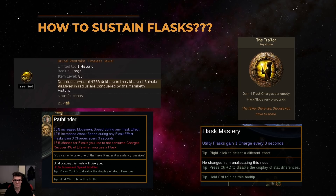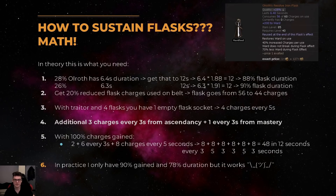We do this by the Traitor keystone, which we get from the Brutal Restraint timeless jewel with the Balbala modifier, and the Pathfinder ascendancy which gives us 3 flask charges every 3 seconds, as well as the flask mastery which gives us another charge every 3 seconds. Then we just increase all those flask charges we gain enough so that we can sustain all the flasks permanently. To do that we increase the duration of the flask to about 12 seconds, so we need about 90% flask duration and about 100% flask charges gained.